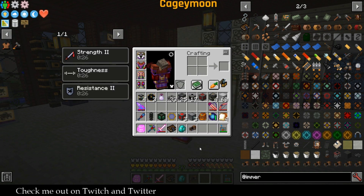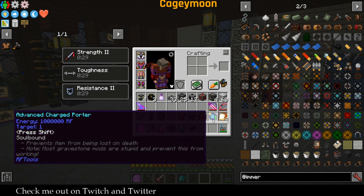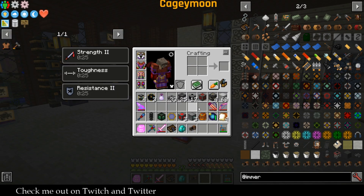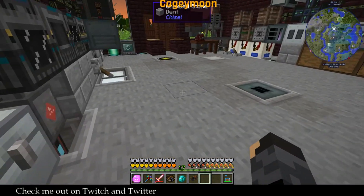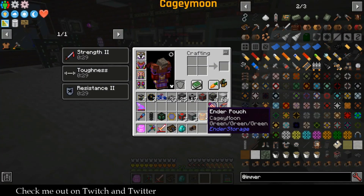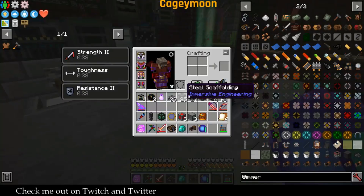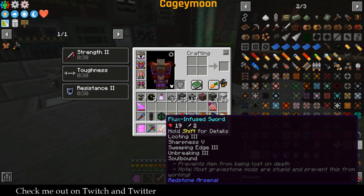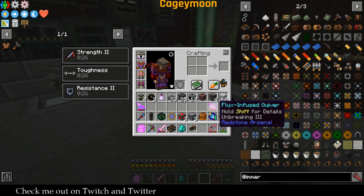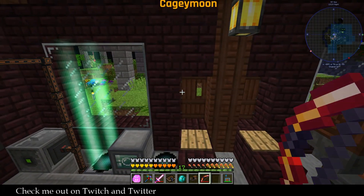I just built one of these charged porters — you can shift-click it on any of the matter receivers from RF Tools. If you hold shift and click you can see everything you've linked it to. Those are the three receivers we clicked on — we're going to put one in spawn, one over in white space. I also lost my sword so I made a new one and enchanted the living daylights out of it on stream.